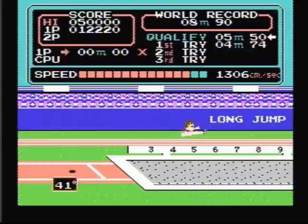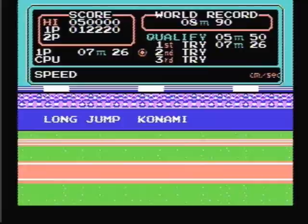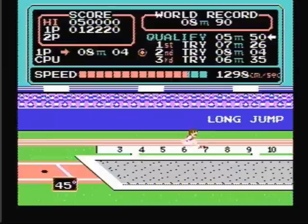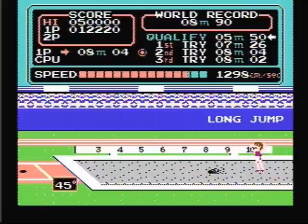Now let's go to the next event, the long jump. When you jump, you want to try to get a 45 degree angle to maximize the distance. 7.26 meters — that's not too bad, it's good enough to qualify. That jump was a lot better. I jumped closer to the line and got closer to the 45 degree angle. I hit that 45 degree angle perfect, but I jumped too far from the line.